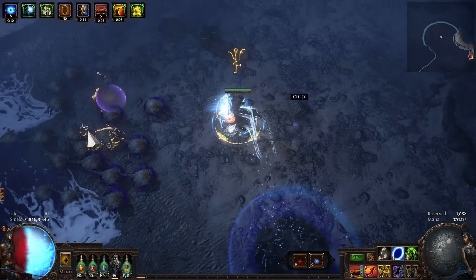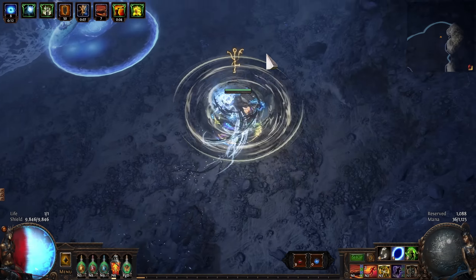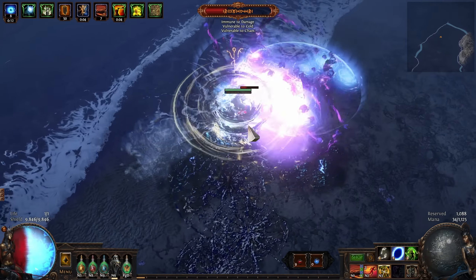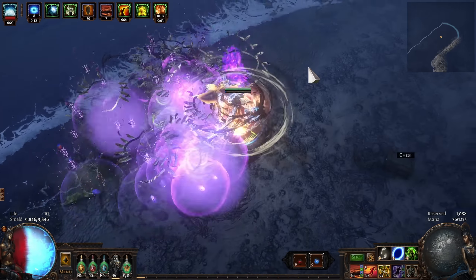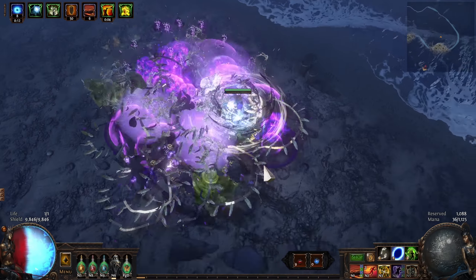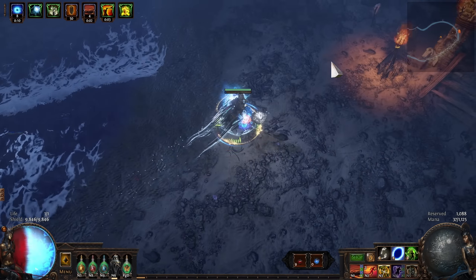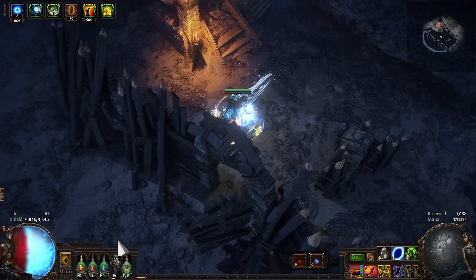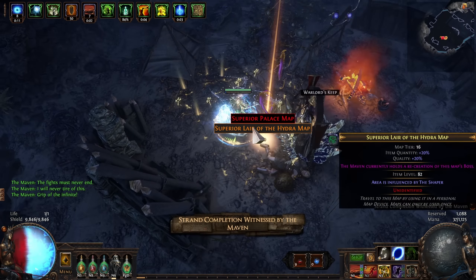To start off with, how do the Implicits work? This amulet is dropped by the Black Star and the Infinite Hunger. All versions dropped by the Black Star are dominated by the Searing Exarch, meaning the Searing Exarch Implicit is of a higher tier than the Eater of Worlds modifier. If it's dropped by the Infinite Hunger, the Eternal Struggle will be dominated by Eater of Worlds, meaning the Eater of Worlds Implicit is higher tier than the Searing Exarch modifier.